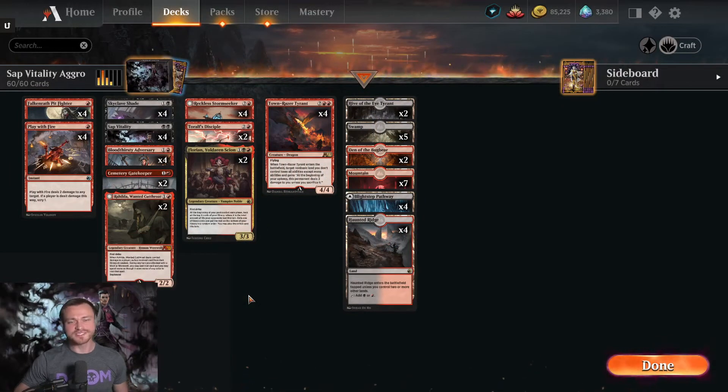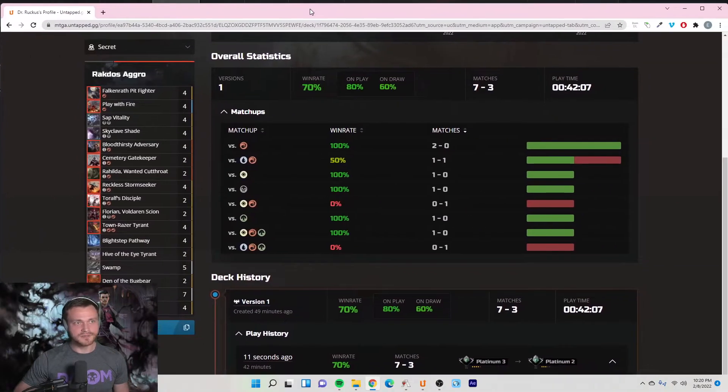Welcome back, I am Dr. Ruckus bringing you a new deck every single day. Today we are playing Rakdos Aggro with a twist, focusing on one of the cards that didn't receive a lot of love from Alchemy — Sap Vitality. It did extremely well today, winning 70% of games across about 45 minutes of gameplay, which is very solid.